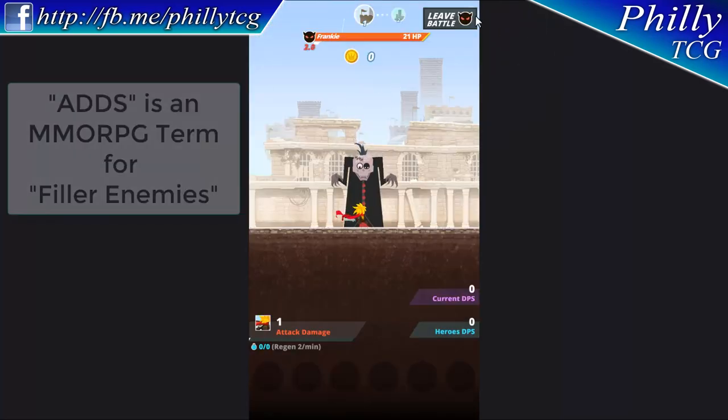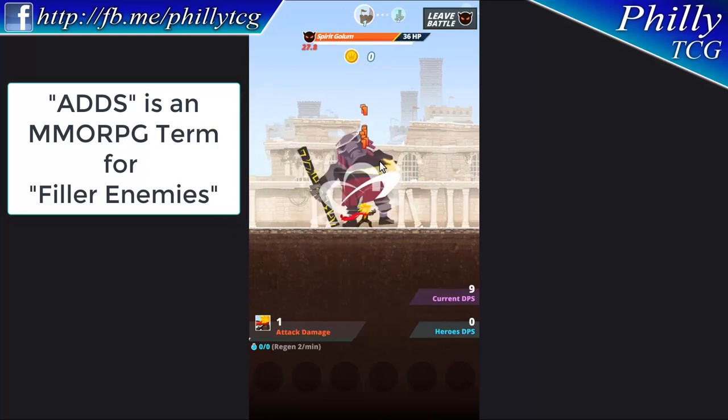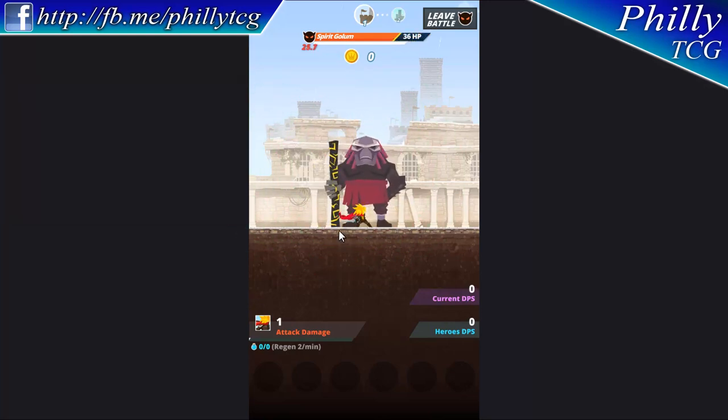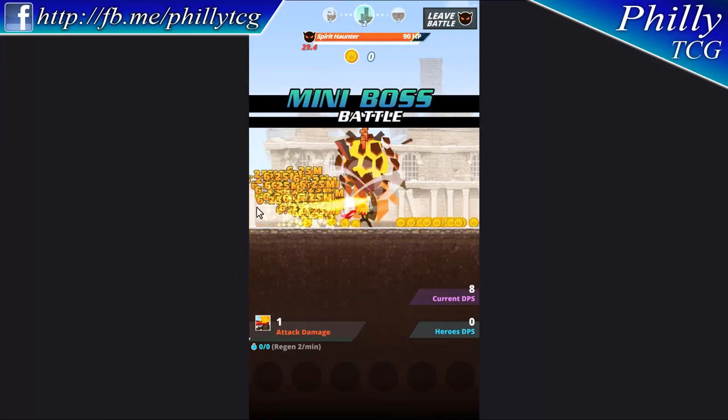First things first: you don't have to go through ads to get to the boss. You can just go straight to the boss. Also, you always have the swipe — the power of swipe ability active — so you can always drag and attack. That's always active.